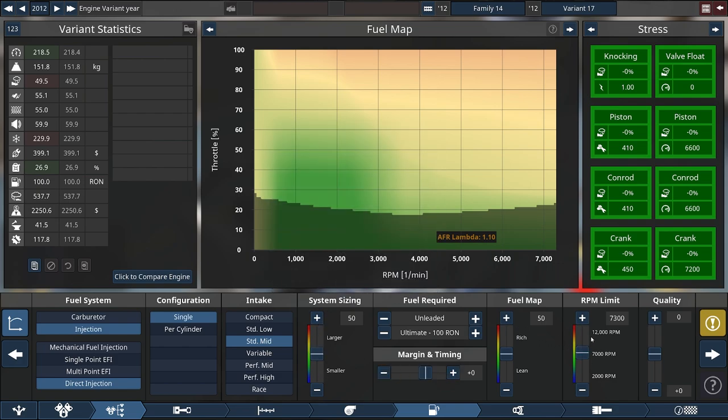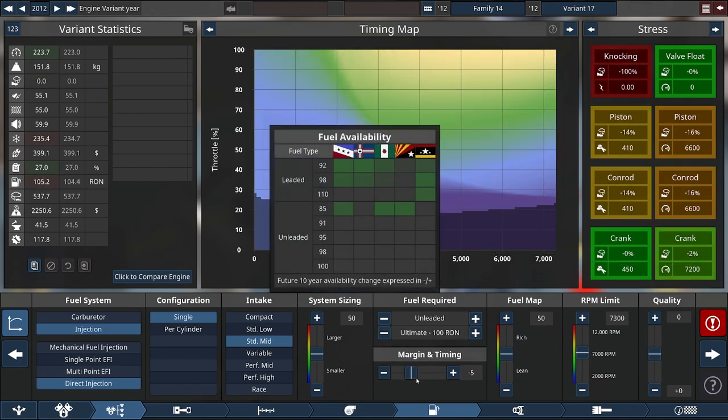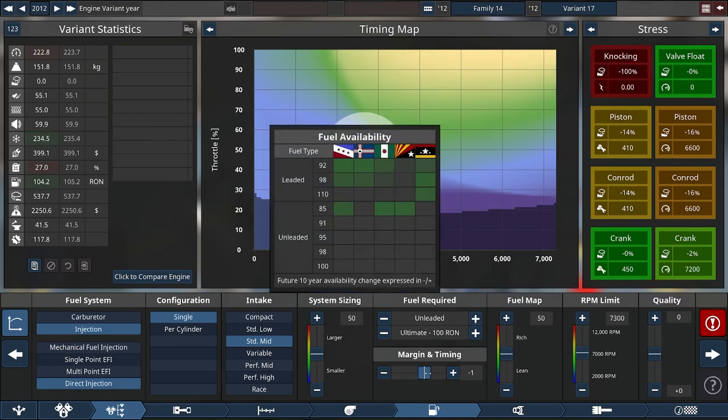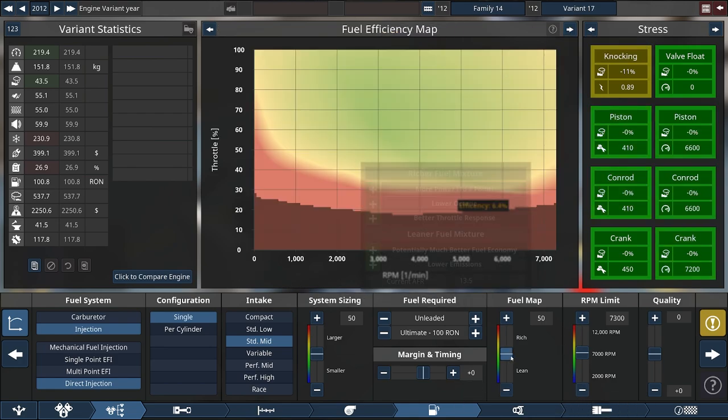The new mechanics are in here for system sizing, margin, and timing - you can change the margin and timing and see it all reacting in real time, which is really nice, much better than the prototype. System size is also hooked up and working. The fuel efficiency map you can see live-updating as well.